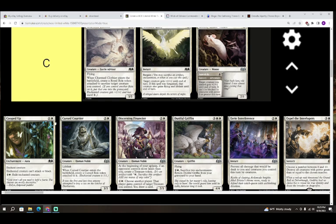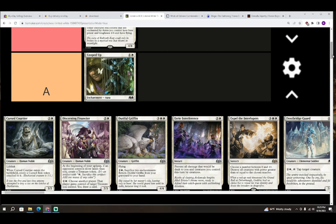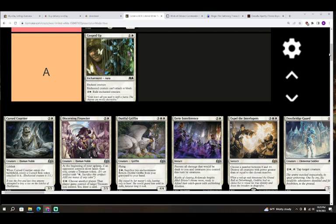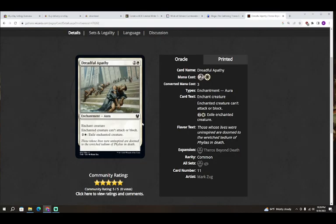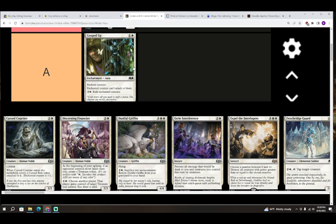Next up we have Cooped Up — one colorless and white for an enchantment aura. Enchant creature; enchanted creature can't attack or block. Activated ability: two colorless and white, exile the enchanted creature. This is an A for sure. You can activate the ability of Cooped Up, hold priority with the ability on the stack, and before the creature is exiled cast an instant with bargain and sacrifice Cooped Up to the bargain ability. I know this because I used to play with Dreadful Apathy in Theros Beyond Death limited — the ruling confirms the creature is still exiled even if the aura leaves the battlefield. This card is mega good. A for Cooped Up.